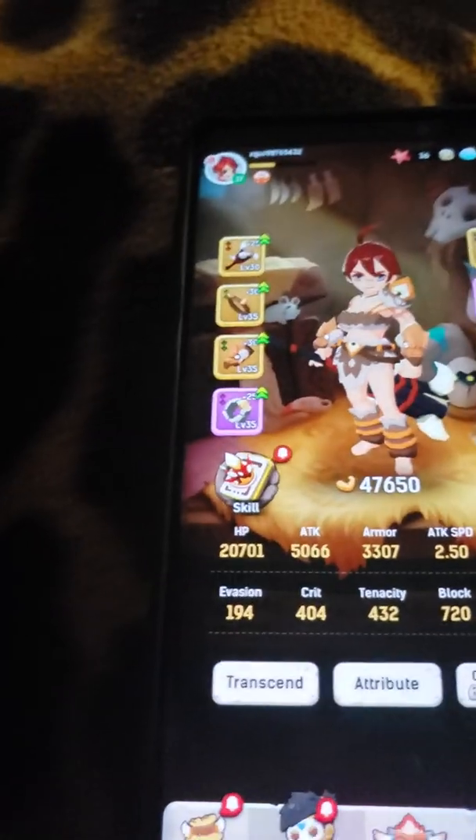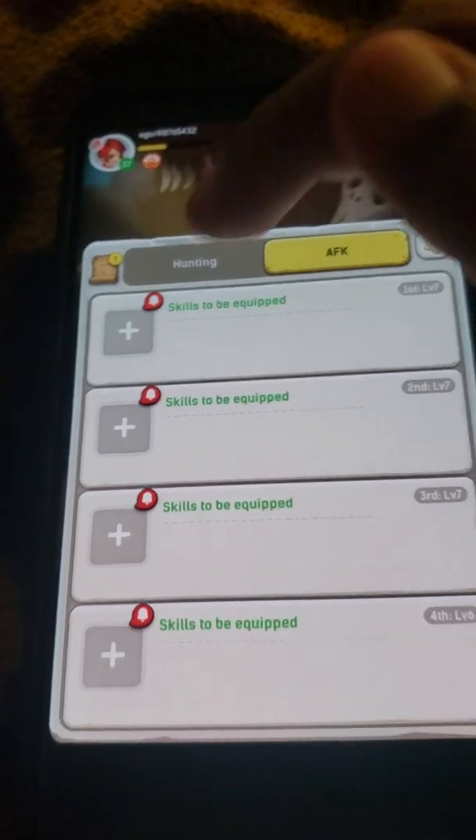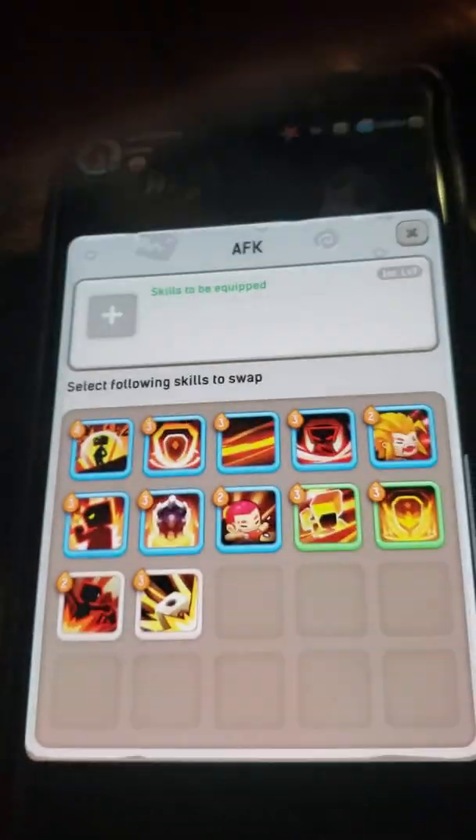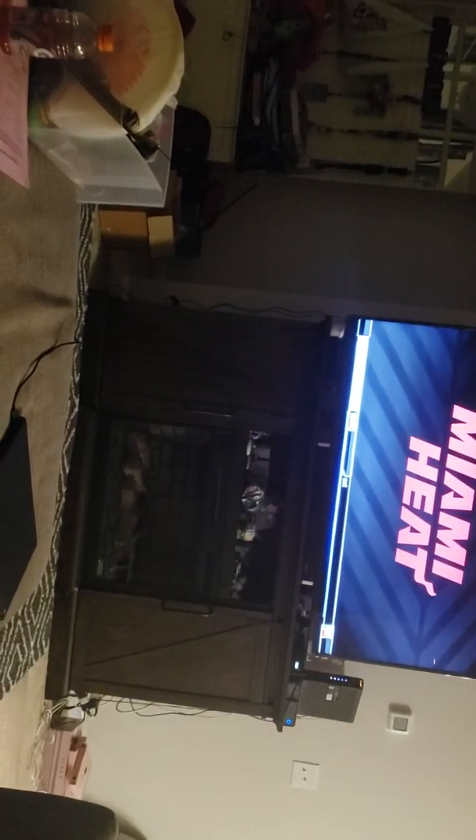Right now I can go into skills — these are all the skills I have. These are the ones I can get. I'll use you, and you, and you, and you — and this is all the stuff I picked right now.